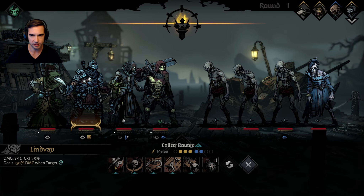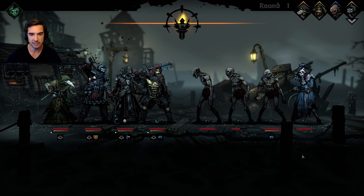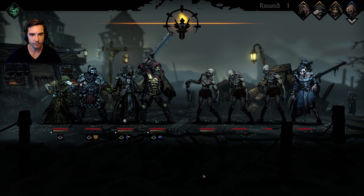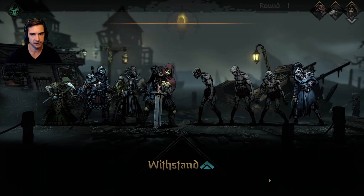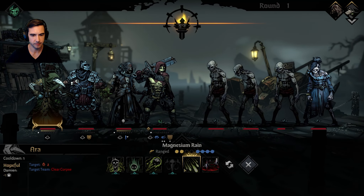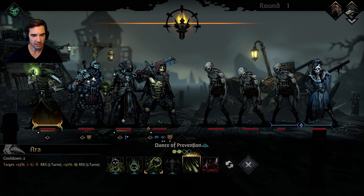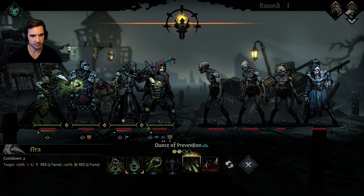I forgot to change this guy's abilities. He's still pretty deadly no matter what - gotta check his abilities. This guy's blind so he misses. Let's see if this item works - Ounce of Prevention gives a block. Is it going to give all of my guys a block?